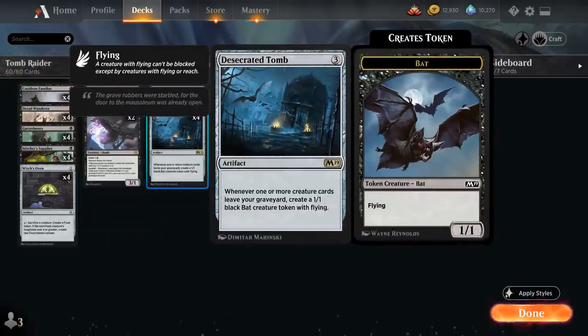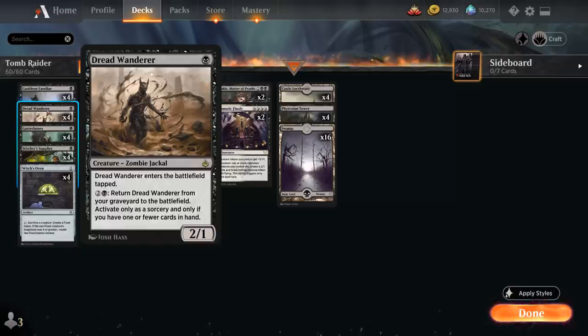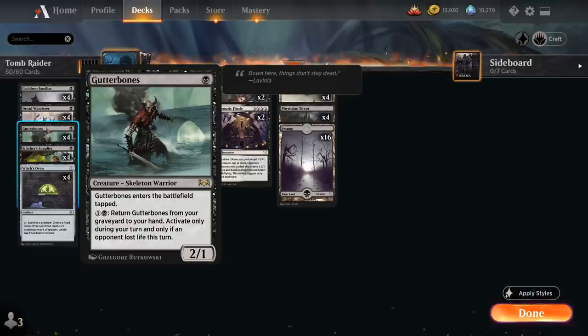We also have Dreadwander, a one-mana 2/1 zombie jackal that enters the battlefield tapped. For two and a black we can return Dreadwander from our graveyard to the battlefield, but only as a sorcery and only if we have one or fewer cards in hand. Then there's Gutterbones, a one-mana 2/1 that also enters tapped, and for one and a black we can return it from our graveyard to hand, but only during our turn and only if an opponent lost life this turn.